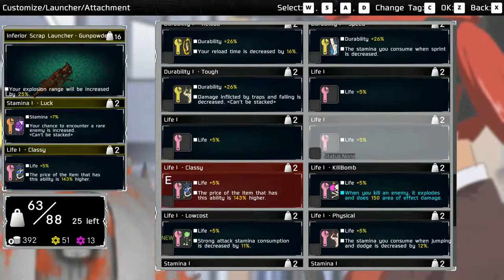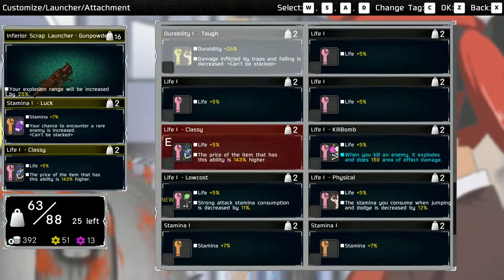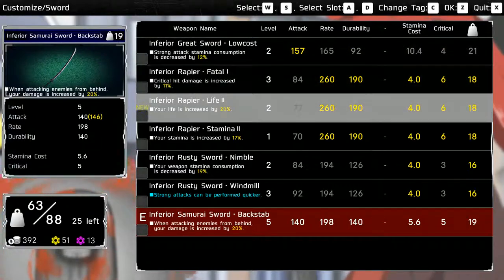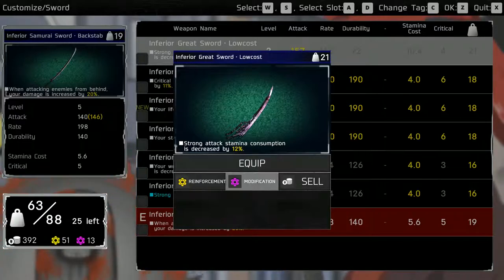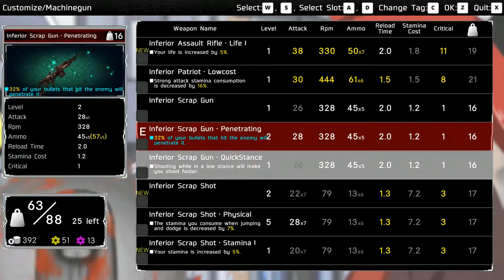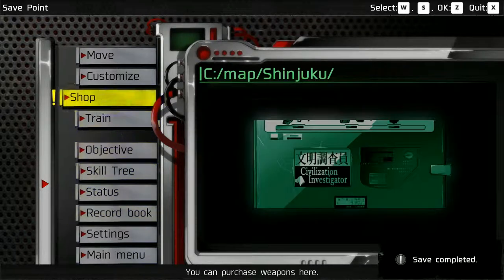Is there a damage thing I can use? Damage, damage — not really. What are other weapons? There's a rapier here. Inferior greatsword — high stamina cost. The strong attack consumption's less. I think I'm gonna just leave the sword for now. How about my gun? I know I didn't use it last time, but we'll keep it the way it is and try this again.